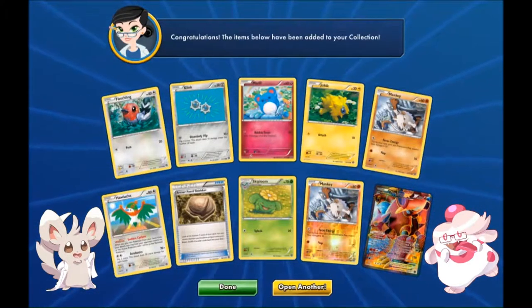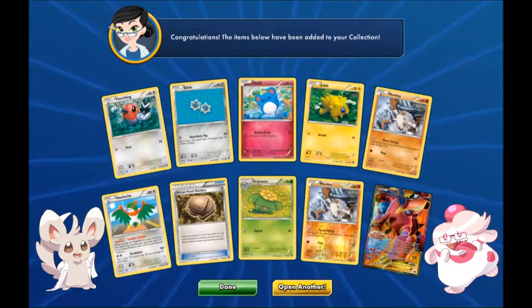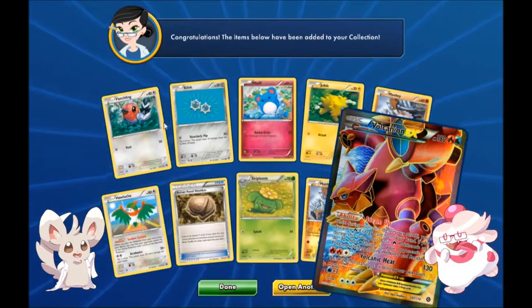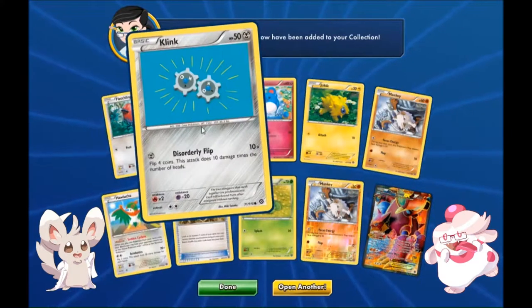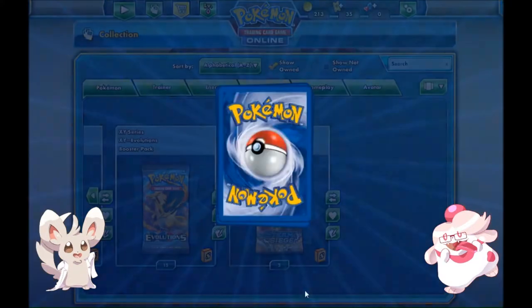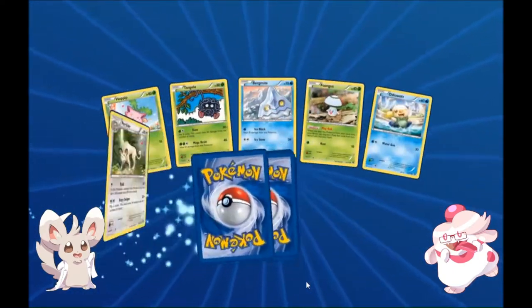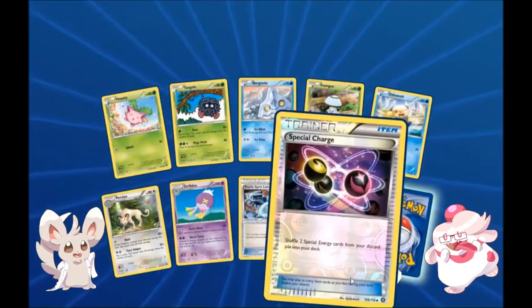Full art Volcanion EX — that's a card that's actually worth a lot in real life. I love how steampunky Volcanion looks. That entire set that they debuted it in was really steampunky and cool, and you'll see that in a lot of the card backgrounds. That card right there in real life is selling for about eight bucks. I really like the simplicity of this card specifically — it stands out in its own way.